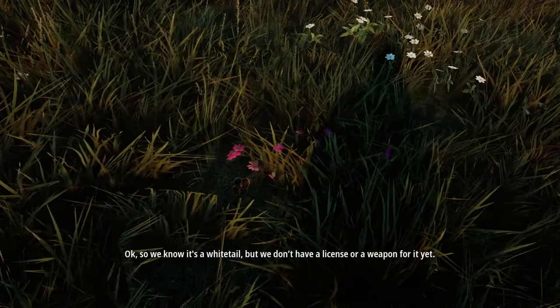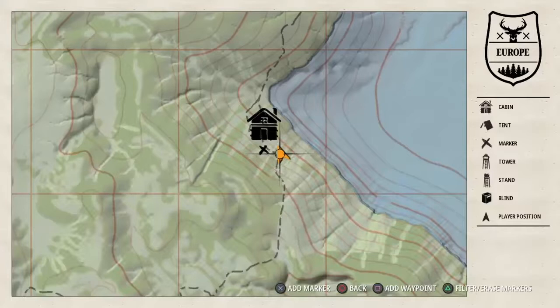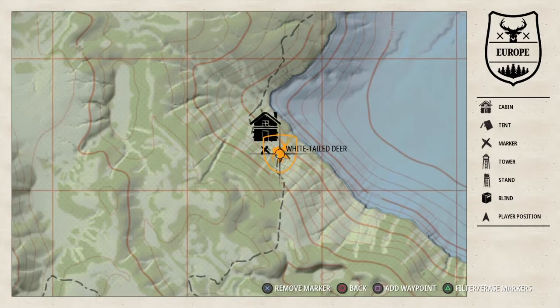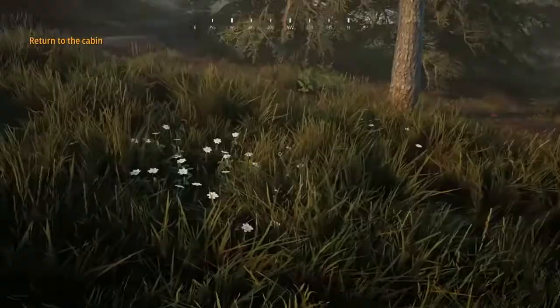We know it's a whitetail but we don't have a license or a weapon for it yet. The guide says to mark this location on your map and return to the cabin. On the map you can add a marker — hit X to add a marker for the whitetail deer. Now you can also add a waypoint by hitting the box button, which gives you a marker on screen. We don't need that, so we'll just exit.